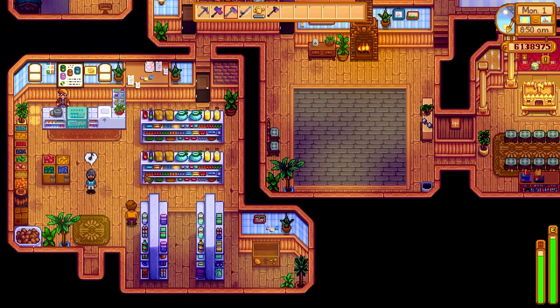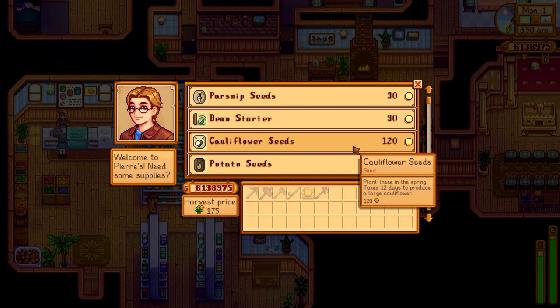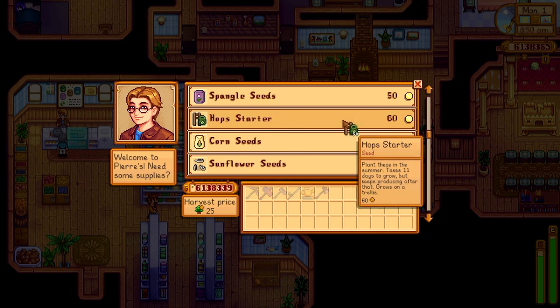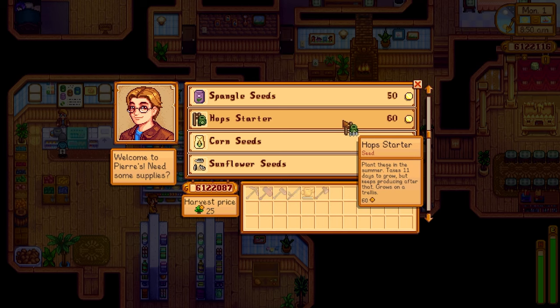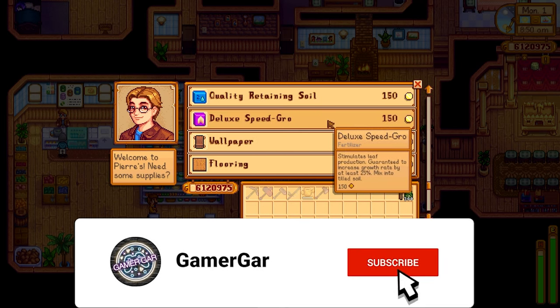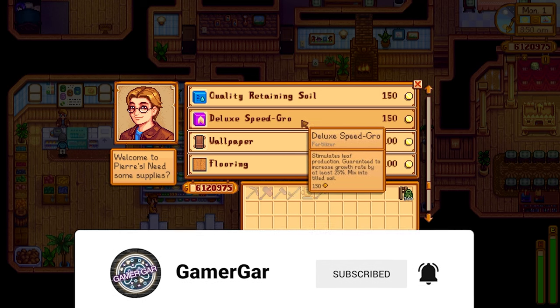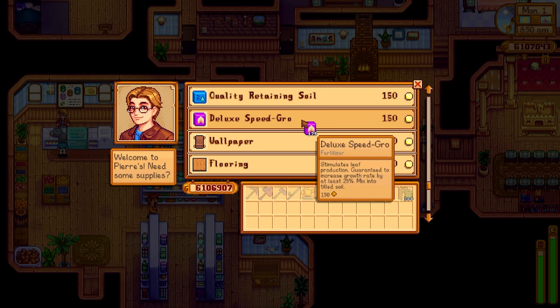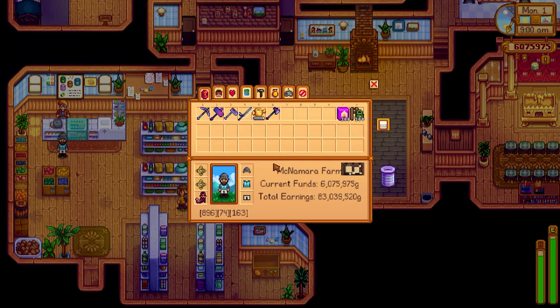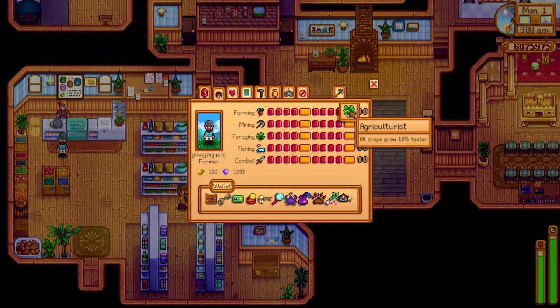The first crop we're going to talk about today is the hop starter. Now hops in this game can be extremely overpowering. Let's go to Pierre here now and purchase some hop starter — 60 gold for one hop starter. Once this crop grows it will give you a hop every single day afterwards until it expires when you go from summer into fall. If you get deluxe speed-gro you can shave 25% off its initial build-up time, and if you combine that with the Agriculturist skill — a level 10 farming skill — you can take a further 10% off, reducing the 11-day growth span to a 7-day growth span.